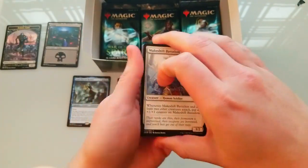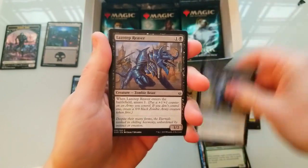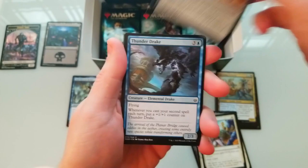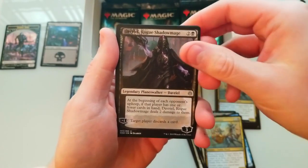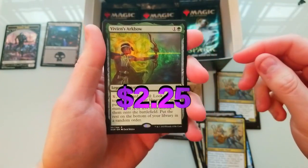I don't understand why these things are so difficult to open. I know I've been saying that but I clearly struggle — you guys see me struggle. Struggle is real. Thunder, Drench, Discipline, Overseer again, and Davriel Rogue Shadowmage — good pull — and Vivien's Arkbow, okay, worth a couple bucks.